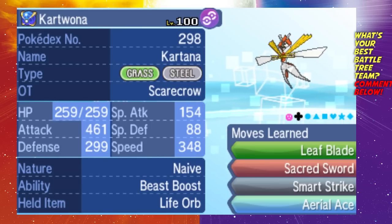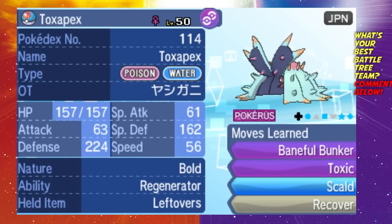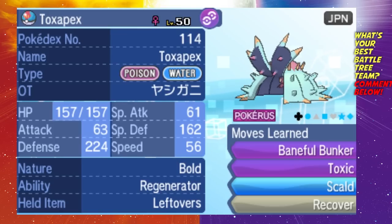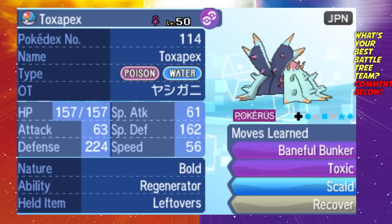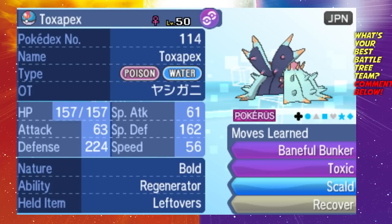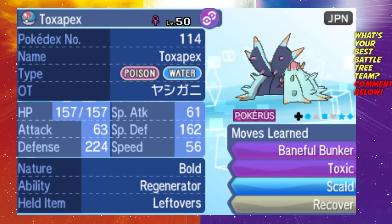The third Pokemon that's helped me get to 50 wins in the Battle Tree is my Toxapex. For this one I'm using pretty standard stuff — it's Bold, holding Leftovers. You could also hold Black Sludge, which is basically Leftovers that only Poison types can hold. As for moves, we have Baneful Bunker, which is Toxapex's exclusive move — it's essentially Protect, but if the opponent makes physical contact while you're using it, they will get poisoned.